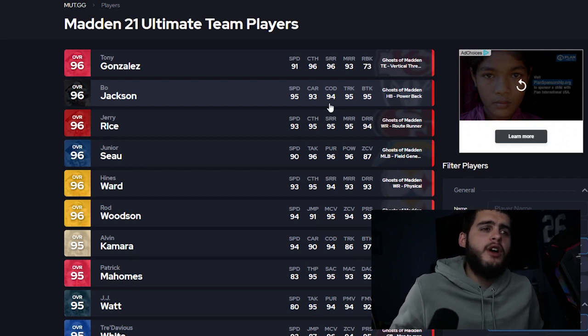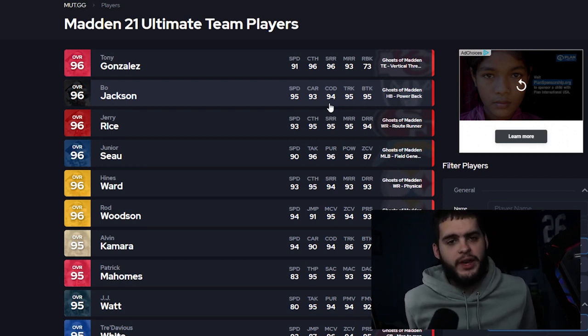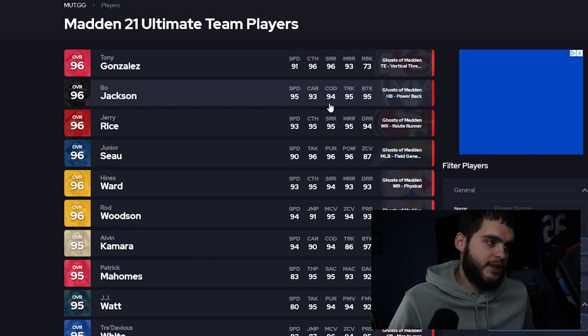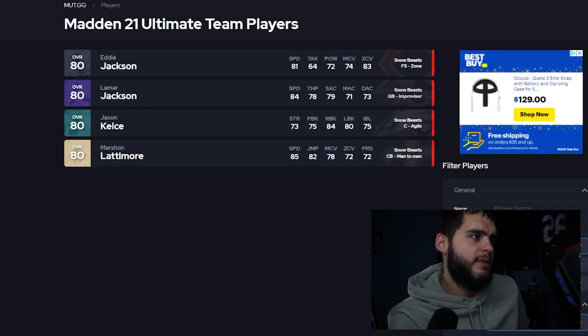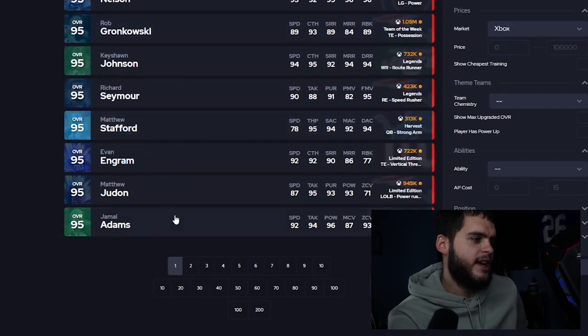Make sure you accurately and properly distribute your coins before this promo, because if you don't you could get stuck. A lot of people have all the Harvest masters, all the Halloween masters on their team and think they'll be fine going into the Christmas promo — they won't be. If you keep all these players you're going to lose a lot of coins. It's time to start team skimming. Let's go back to the home page of Madden 22 players and take a look.